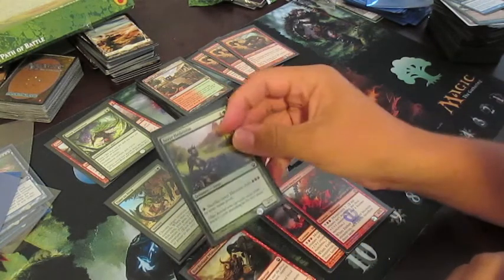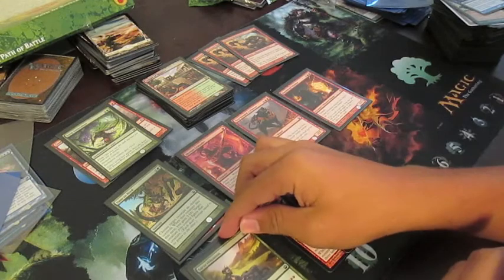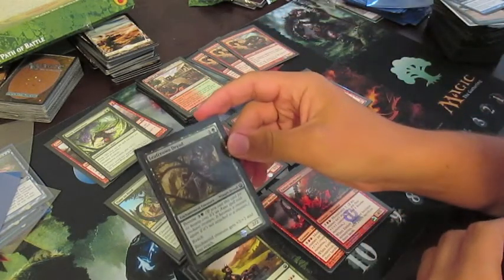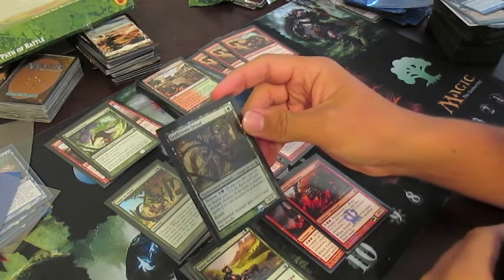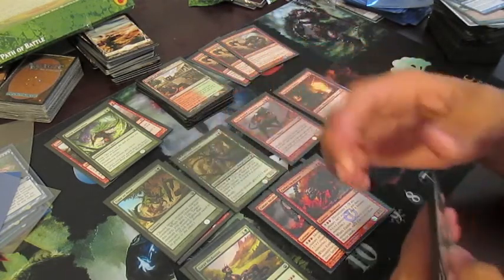Satyr Hedonist fell into our colors and helps get the big stuff out quicker and enables some monstrosity effects. Leafcrown Dryad is another enchantment creature that gives +2/+2 and reach, in case I ran into any flyers.